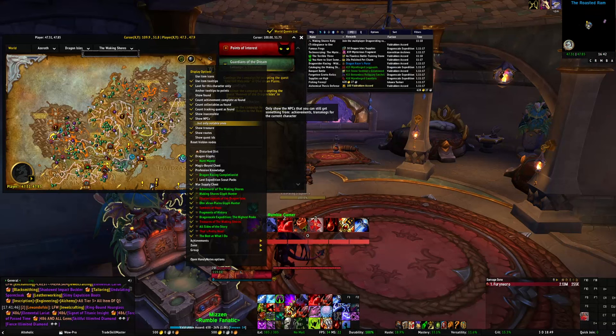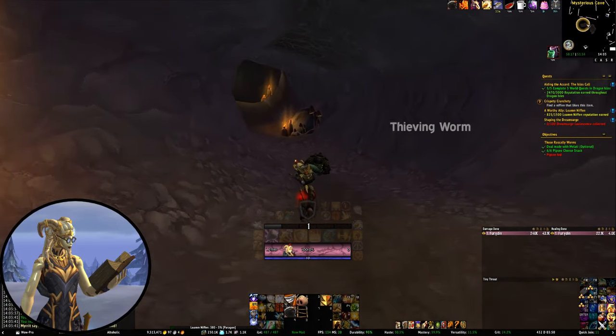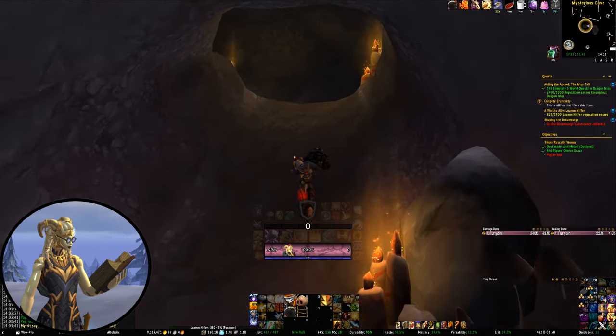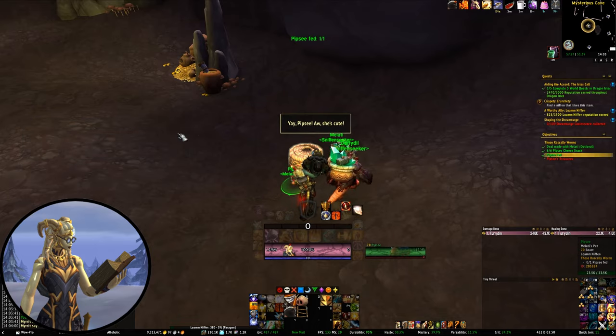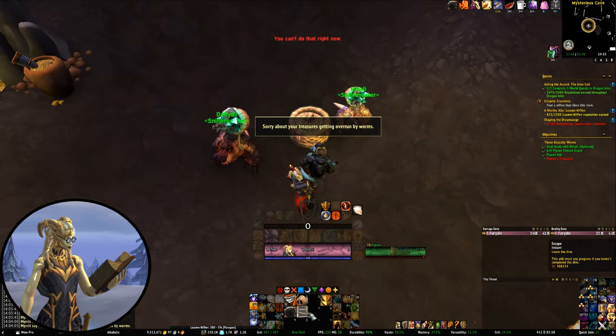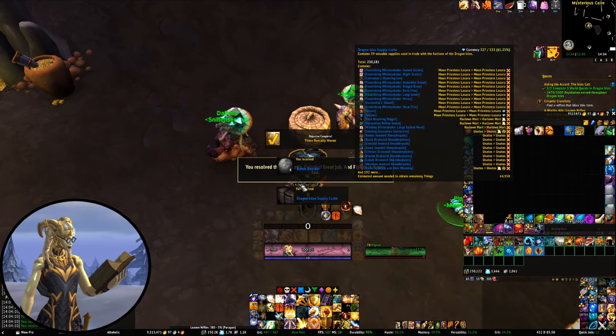Next up is Handynotes. One of the challenges when it comes to finding stuff is knowing where to go. Handynotes is an add-on that makes it possible to put additional points of interest in both the main map and the minimap. On its own, Handynotes doesn't have much info built in, but it's designed to host plugins. There are a ton of plugins out there for most expansions in the game. Because it's plugin-based, you can be fairly selective about what you add, and many newer plugins include a useful filters feature. That's really useful particularly in the latest expansions, because if you have everything turned on, the map can get a bit busy.